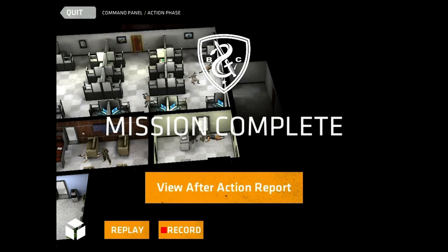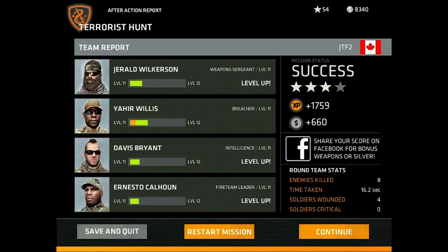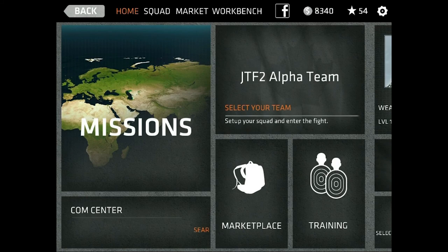Boom — so that's what a typical mission will play out as. It's pretty simple to learn but really hard to master. This is what an end game screen looks like — your team report. I was successful but I think because I took too many turns and got very wounded with two of my characters, I lost a star. But it does give you XP total, how much money you made, enemies killed, time taken, and if anybody had passed away or taken too much damage to stealth, it would let you know below.